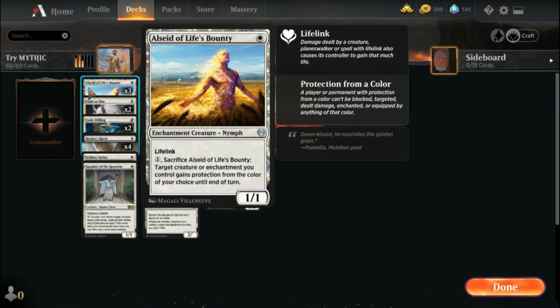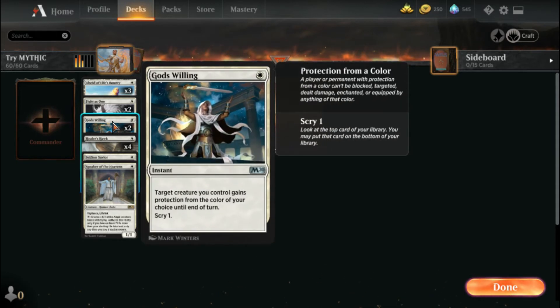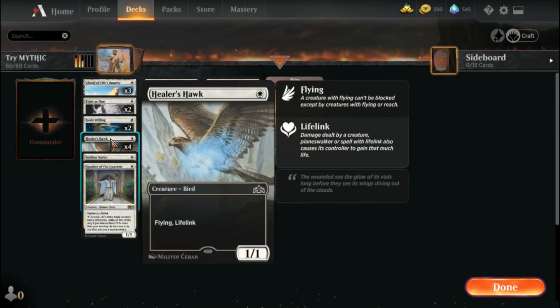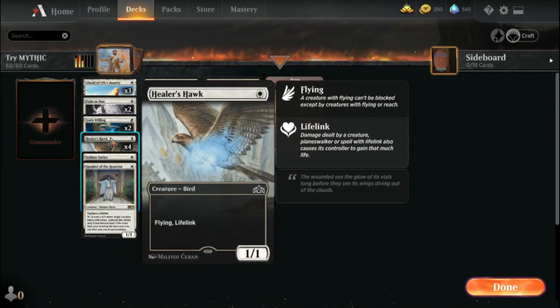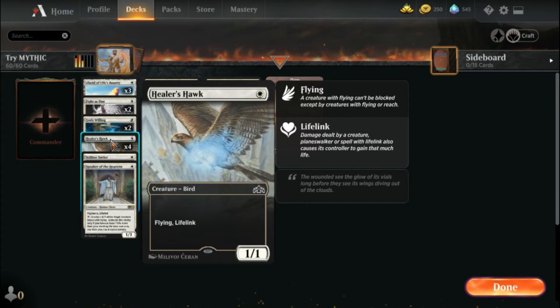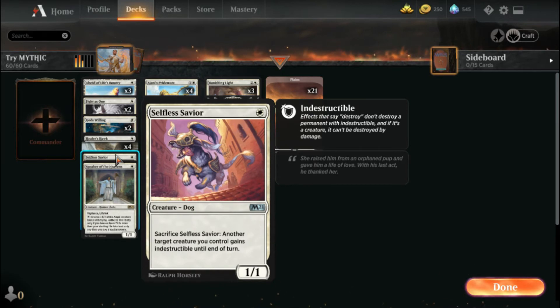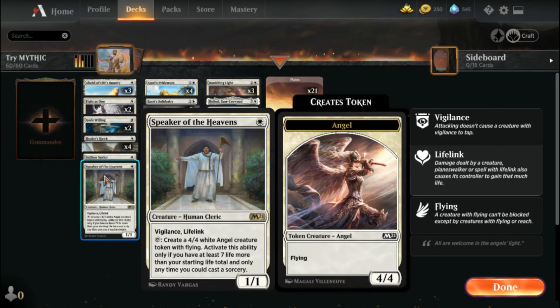I have three Alseid of Life's Bounty — you can pay one and sacrifice her to give a creature protection from a chosen color until end of turn. I have two Fight as One, which lets a human and non-human both become indestructible with a plus one plus one counter. I have two God's Willing — a quick one-drop to give protection of your choice and also lets you scry. Four Healer Hawks, because for a one-drop with flying and lifelink, they are incredibly powerful. I'll definitely miss these when standard rotates out in September.